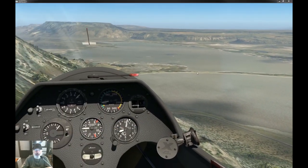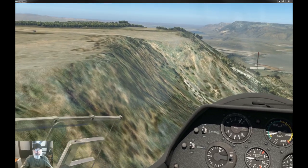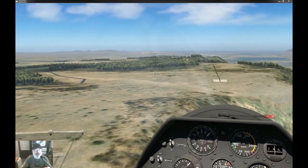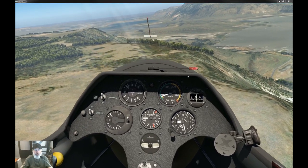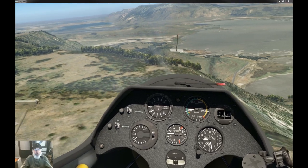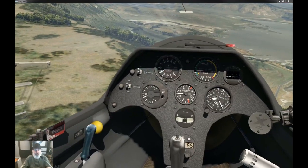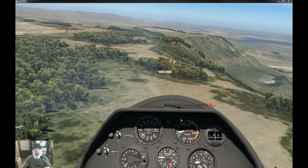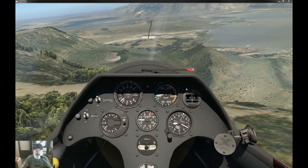Over the plateau area there are lots of hills with a drop off down the other side. As I come over the lip I'll lose my lift. Right at the ridge you'll have the maximum lift — just spilling over the top — but get a little too far past the lip and you'll lose your lift like I have now. You don't want to spend too much time back here where all the sink is. I'll turn out over the lip again to pick up lift.